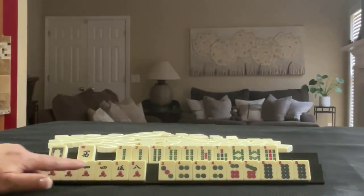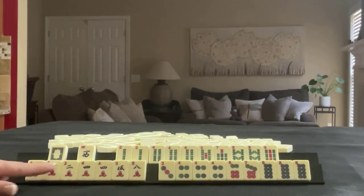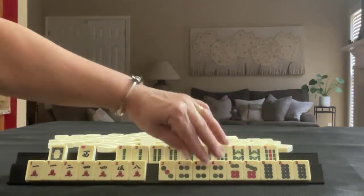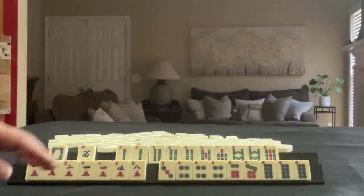In Cracks we have one, two, four, five, eight - with a pair of ones and a pair of fours. In Dots we have three, four, six, seven, eight - with a pong of fours and a pong of eights.